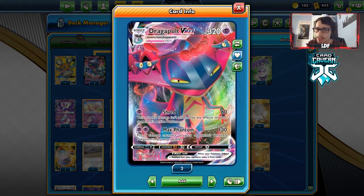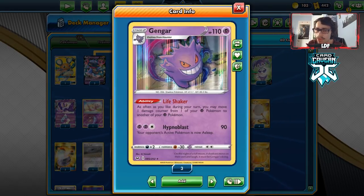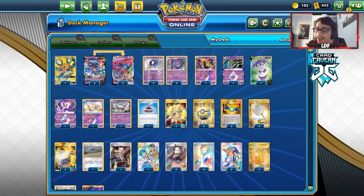We can also move damage to a bench Dragapult. So Gengar-Dragapult seems to be a really cool combo for Dragapult VMAX today, and we'll find out how good it is.